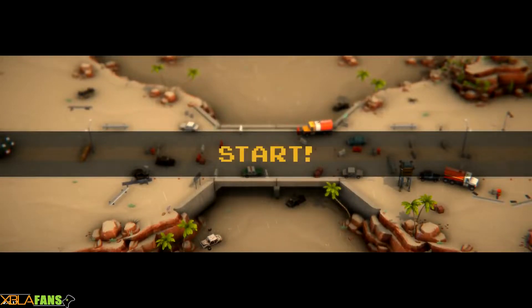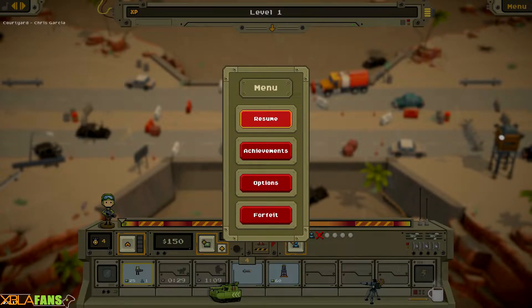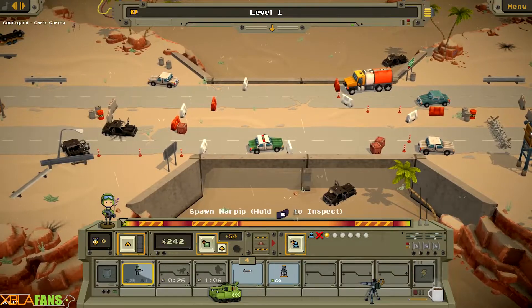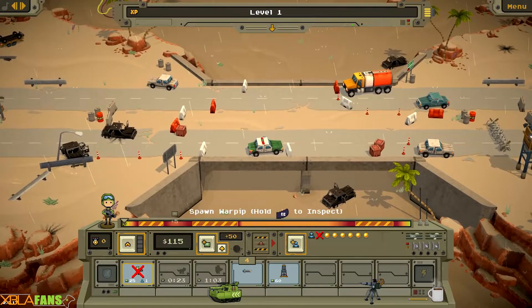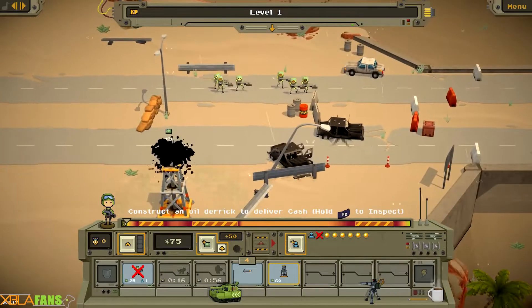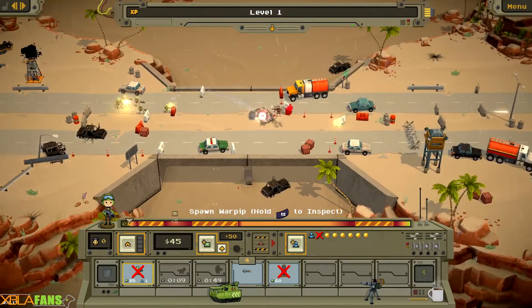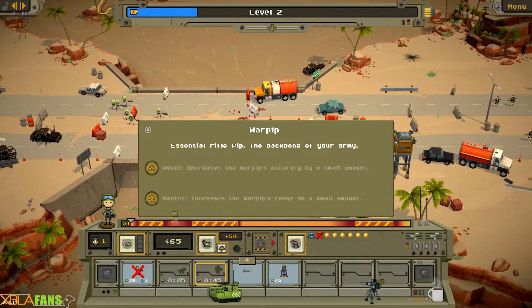I'm going to pause quickly to explain the basic menus, though the tutorial covers this well. At the top there's an experience bar — as it fills up I get medals, shown bottom left. I can spend them on upgrading all my units, getting a quick cash injection, upgrading that cash injection, or putting out more units. Each unit has both a money cost and a pip cost.